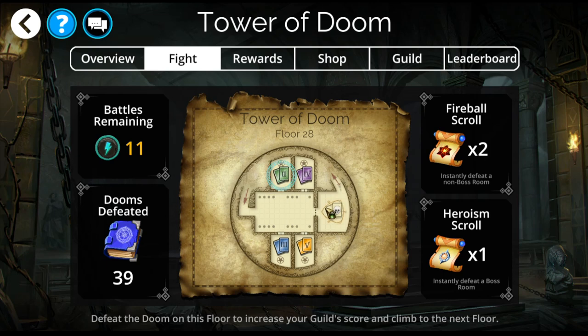I know because my guild does mapping that there is one room I need to do here, and that is the unlock room. So instead of doing all of the rooms, unlocking, doing this room, at some point you're going to need to, or want to, use your Heroism Scroll, which defeats a boss room.